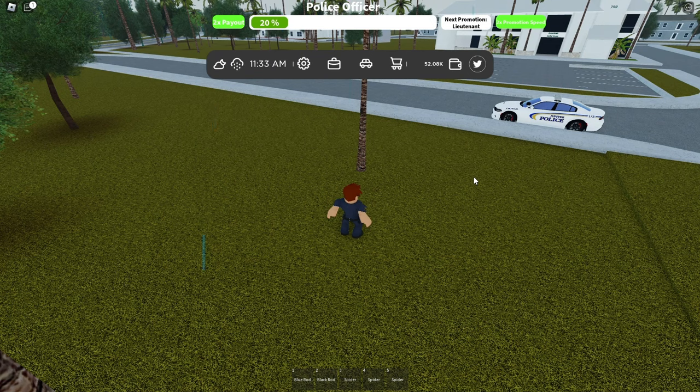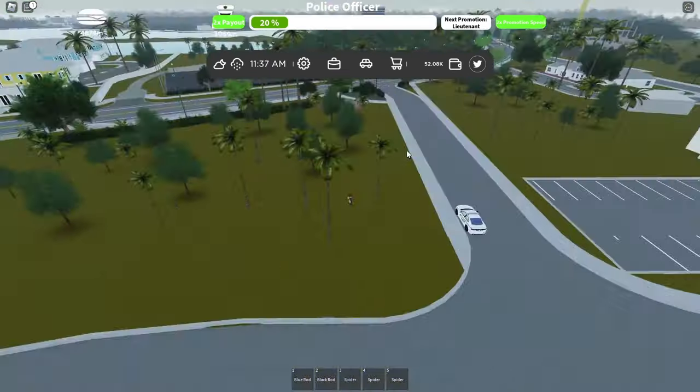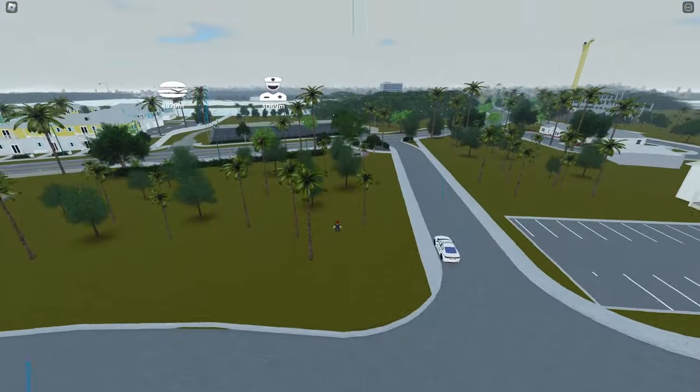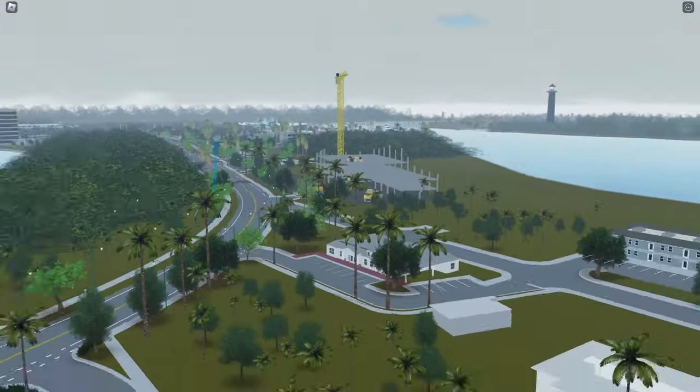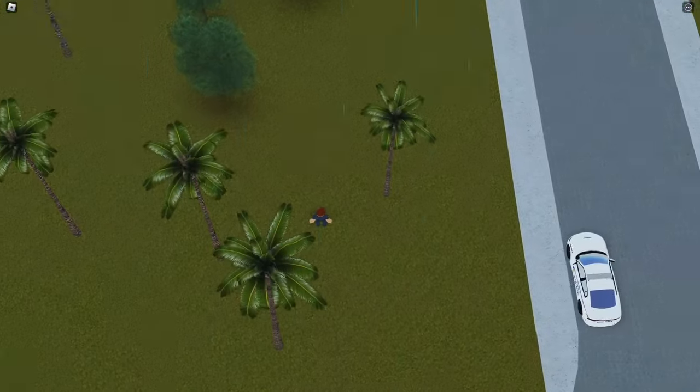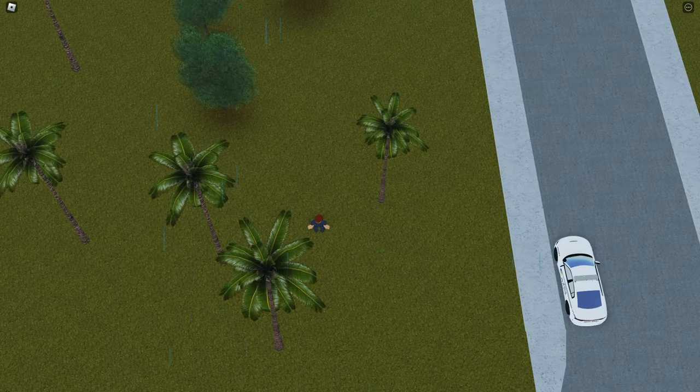Here's another location for a ghost — right here by this tree. You can find this right near the boat spawn. This is also near that construction site from earlier, so you can just come right here to this tree and there will be a ghost here, spawned usually.